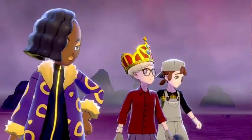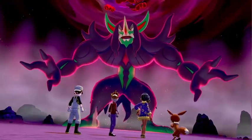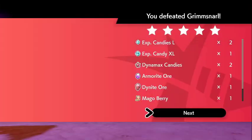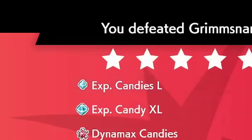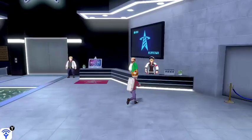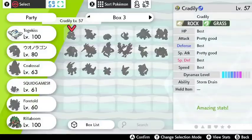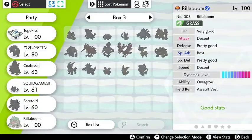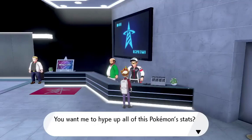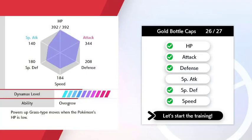If you find yourself short on experience candies at the moment, one of the best ways to obtain them is through Max Raid Battles. Hit up a few of the 5-star Raid Battles, and you should get enough candies for the job relatively quickly. Doing this can also help you find Bottle Caps, which are needed in order to complete the Hyper Training process. Talk to the man on the right side of the Battle Tower, and for a price of either regular Bottle Caps or the Gold Variety — which will affect all stats rather than just one — you'll be able to max out your IVs in an instant.